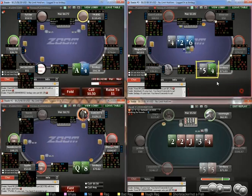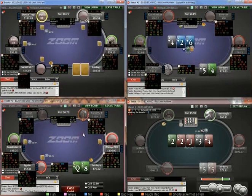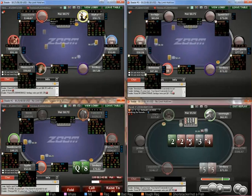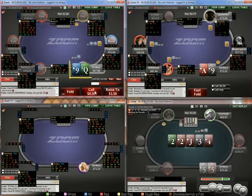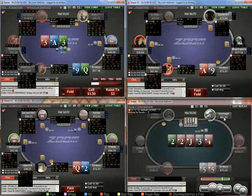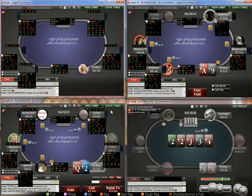I think that's a limp I'm just going to lead for value slash protection. Queen-8 pretty standard open. Queen-9 versus min-raise — you'll be calling really wide here. Not much we can do on that board, so I'm just going to fold. King-high I would likely float.